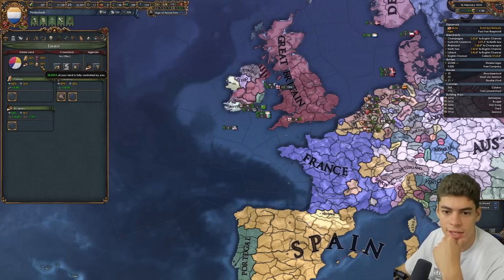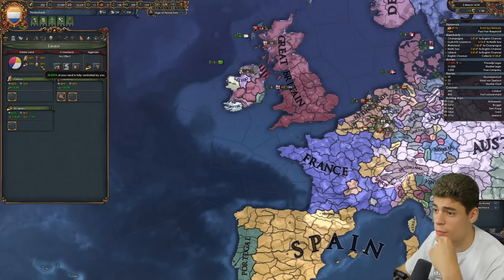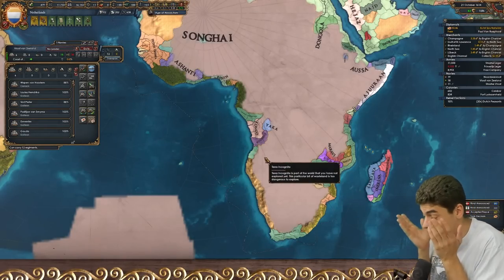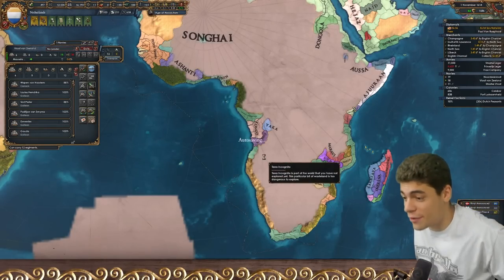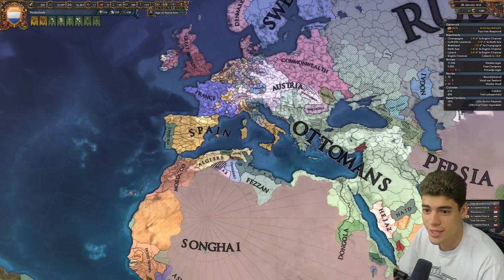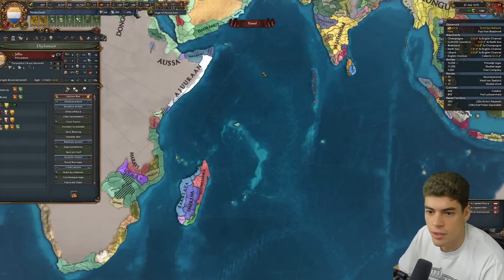Screw the HRE. I do want to get to 60% crown land — I mean, start revoking. Six heavies is surely enough to conquer Ceylon. Let's give this a go. 12,000 are you? That should be enough, fingers crossed. Lands and troops, please. You better land quickly because we will die.